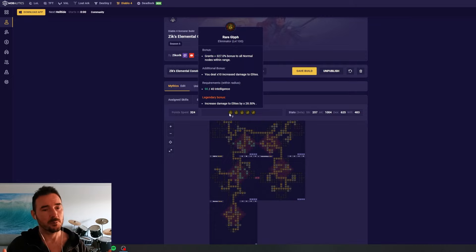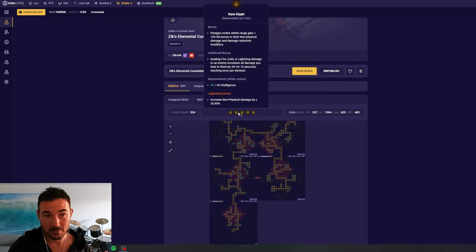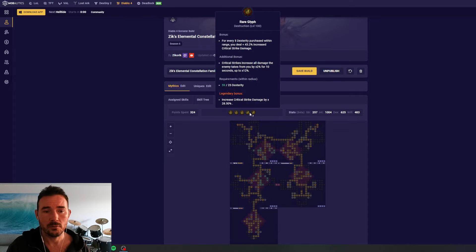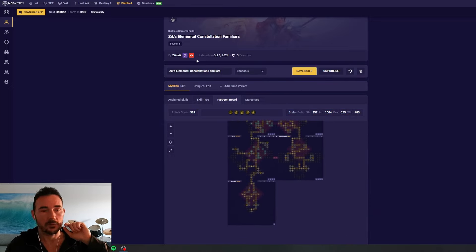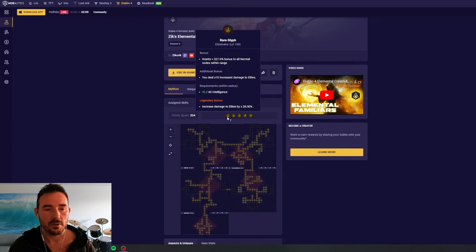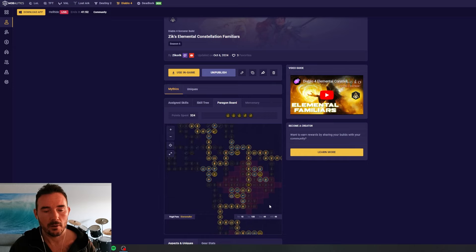Quick overview of the order — this is a little bit of personal preference. It's not super critical exactly which order you do them in; this is just what I think will deliver the highest possible damage as I level through the Paragon board. So: Eliminator first, maxing out int in the first socket; Unleash second; Exploit third; Destruction fourth; Elementalist fifth. When you reach endgame, you'll want to rearrange them to maximize the value of the top additive bonus in their final positions, as shown in the Elemental Constellation Familiars build planner.